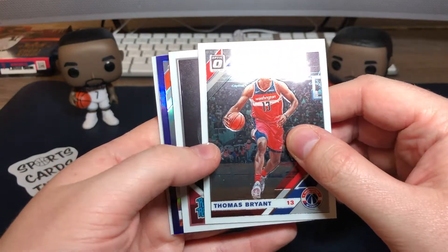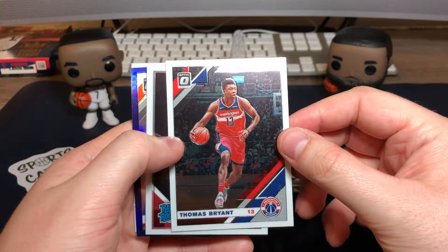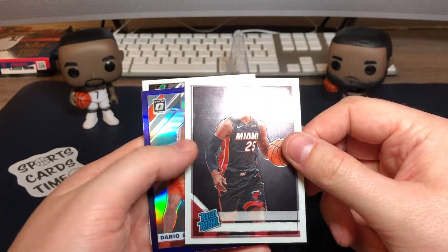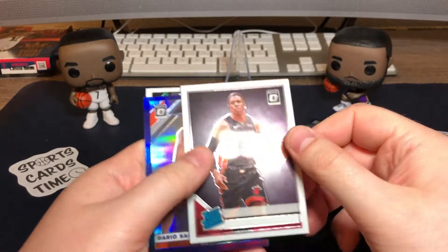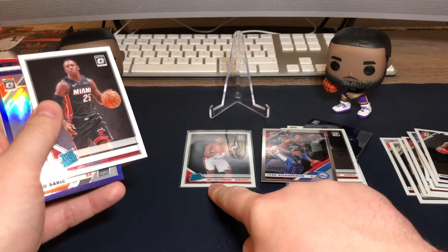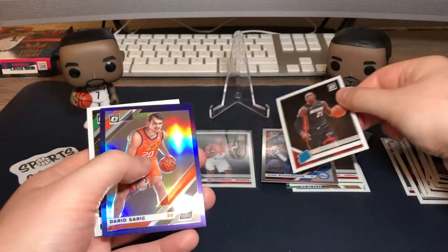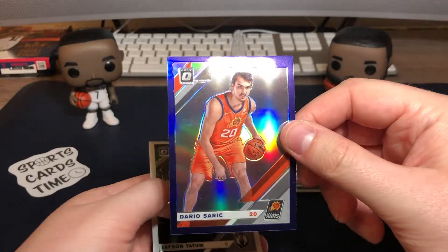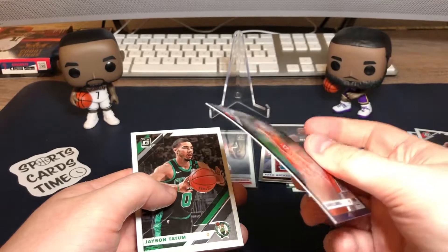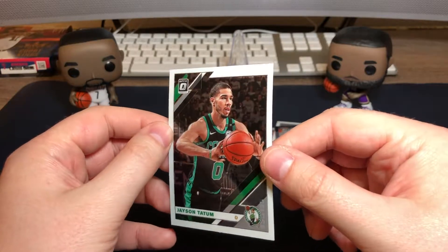Oh, we have a purple! Let's see if it's a rookie or not. First card: Thomas Bryant for the Wizards base. This is a Kendrick Nunn — this is an error print, the name is missing here, should be a name like with the others. Rui Hachimura, you see — misprint, but still a really nice rookie and really nice card. The purple one: Dario Saric for the Suns, unfortunately not a rookie but still a really nice player. And Jason Tatum base.